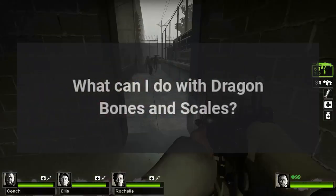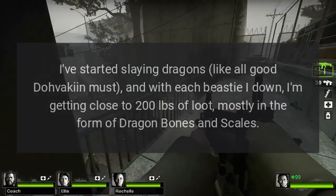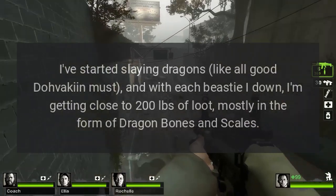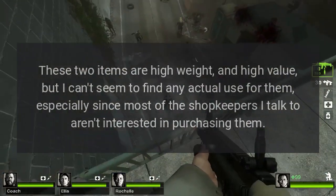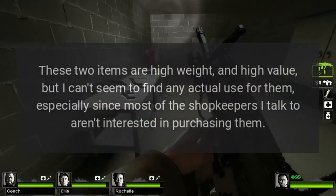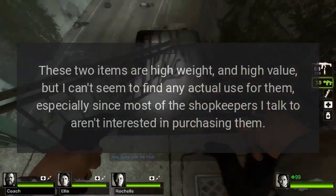What can I do with dragon bones and scales? I've started slaying dragons like all good Dovahkiin must, and with each beastie I've downed, I'm getting close to 200 pounds of loot, mostly in the form of dragon bones and scales. These two items are high weight and high value, but I can't seem to find any actual use for them, especially since most of the shopkeepers I talk to aren't interested in purchasing them.